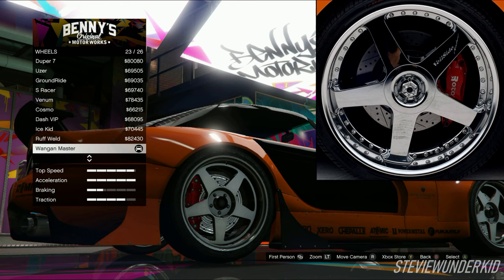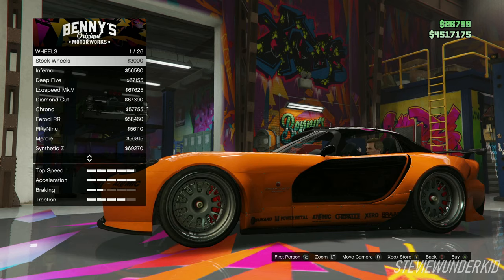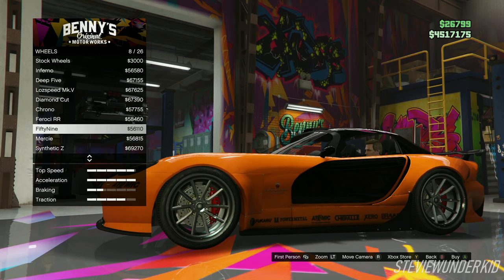Next up are the wheels. I chose the chrome Wangan Master wheels in the sports category. I think this is by far the best match to the Veilside wheels on Han's car, as the spokes and the deep dish design look almost identical. The other option you could go for are the Speed Boy rims in the track wheels category — also a pretty close match, but they don't have as much of a dish and they aren't all chrome. If you guys think there are any other good wheels that would match Han's car, feel free to drop them in the comments.